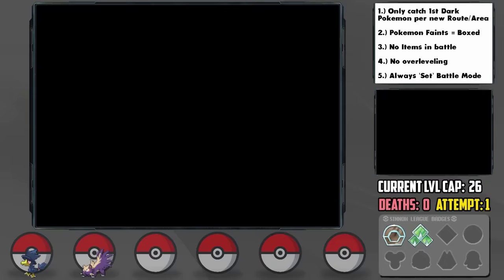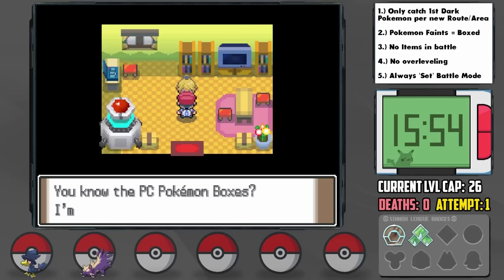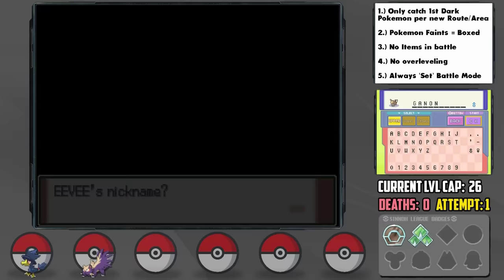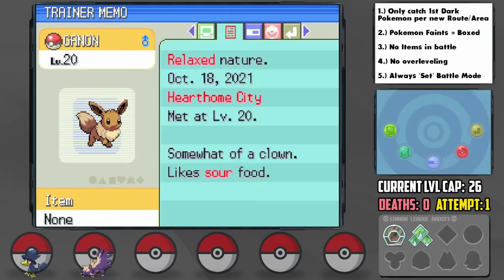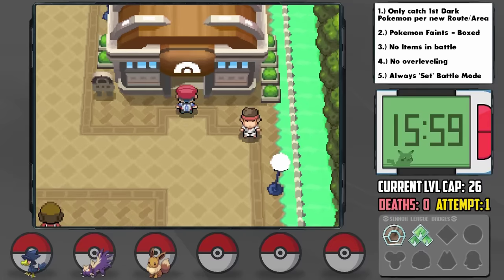Hearthome also grants us another encounter — Bebe, the creator of the PC system, gives us a gift: an Eevee, which I catch and nickname Ganon. May not seem fitting, but Eevee has many different forms it can become. It has a relaxed nature — plus defense and minus speed — which isn't terrible for a future Umbreon. Since Eevee isn't a Dark-type, we won't be able to use it until it evolves, but I can give it the Experience Share and make sure we're increasing its friendship in the meantime.